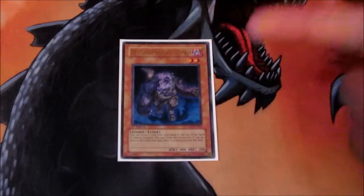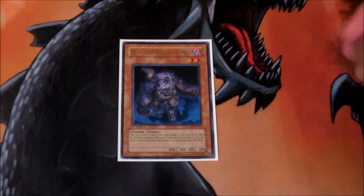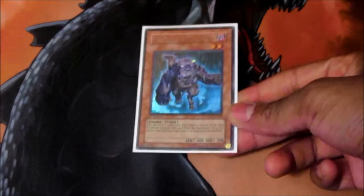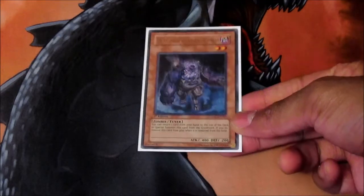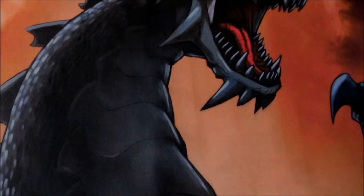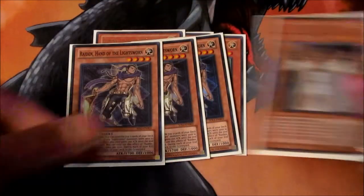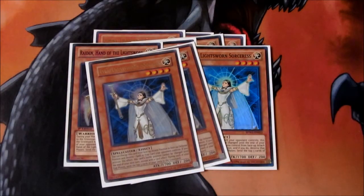One Plaguespreader Zombie as a tech choice — you do go for level six and level eight synchros in this deck, so this guy's really helpful. I could add more but I wanted the space for other cards like Effect Veiler. One never really hurts and I may add more later. For the Lightsworns, it's a no-brainer: three Lumina, triple Raiden, and three Lyla to end the monster lineup.